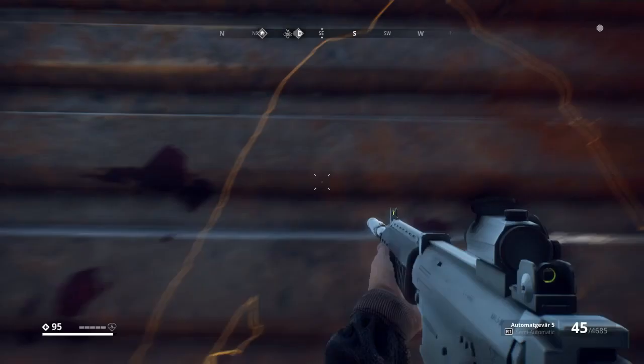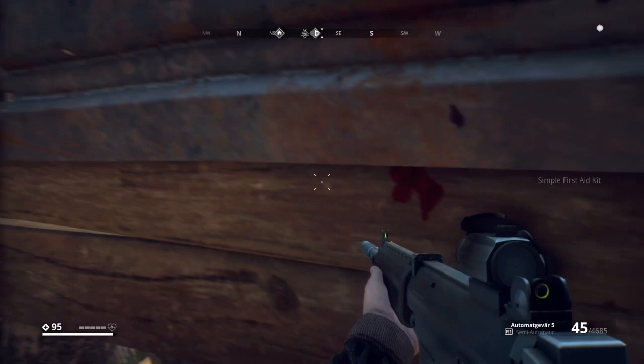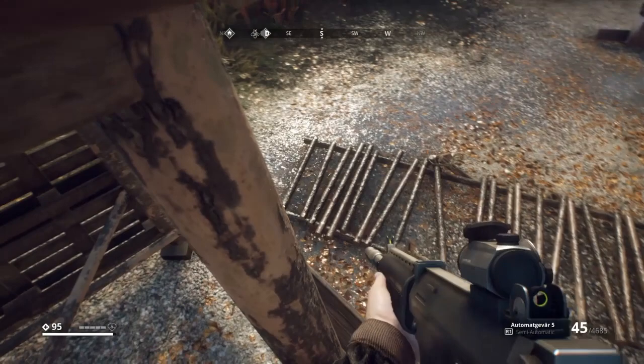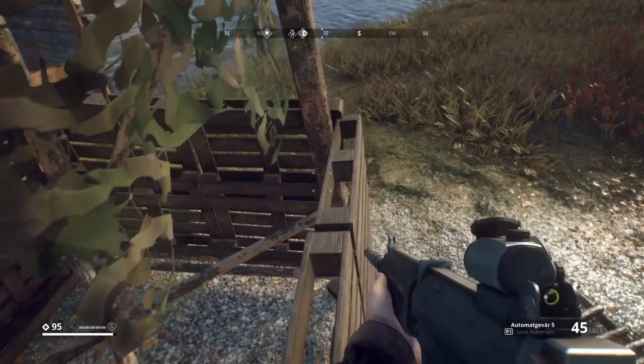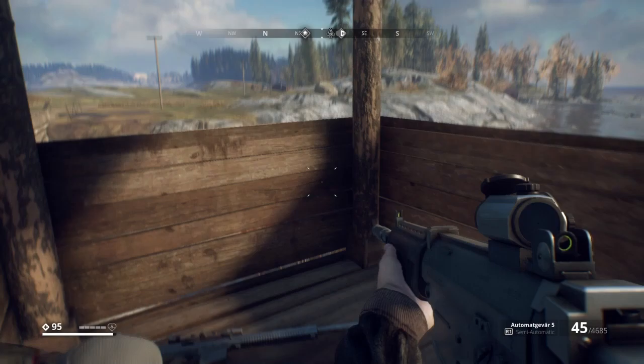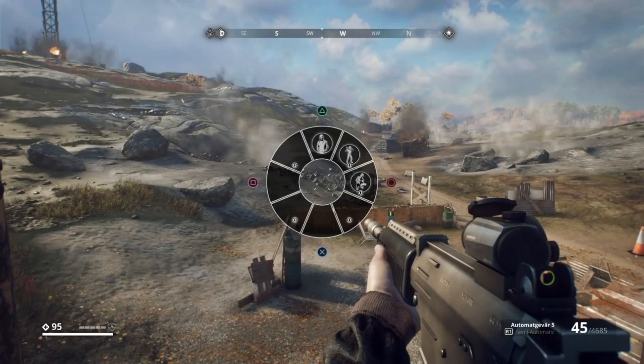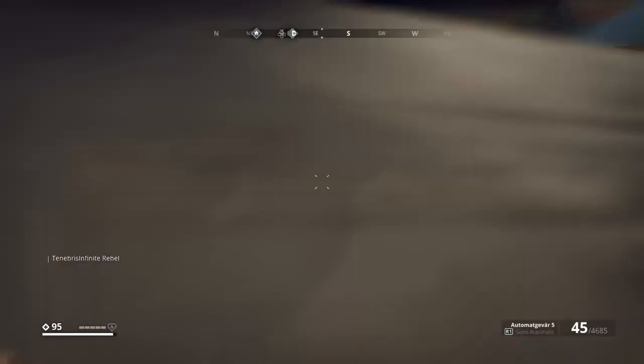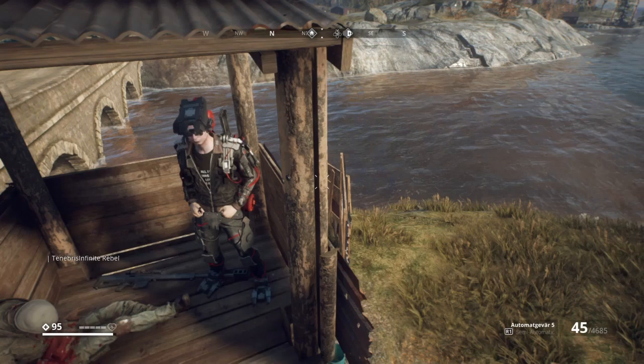One of the prime ways you can see the benefit of having a mobility suit is by coming over to the Mosker resistance camp. There is an outlook tower that has its gangway removed from it. This is a perfect example of how the jump boost is really beneficial for reaching locations that are normally very hard to reach. Getting up to this tower is much easier once you have the jump boost — you can do it without, but it's honestly the most painful thing.